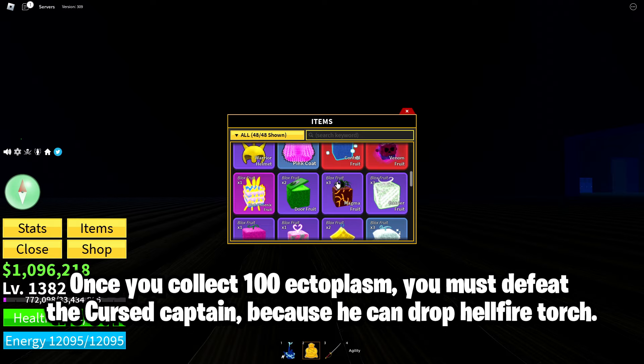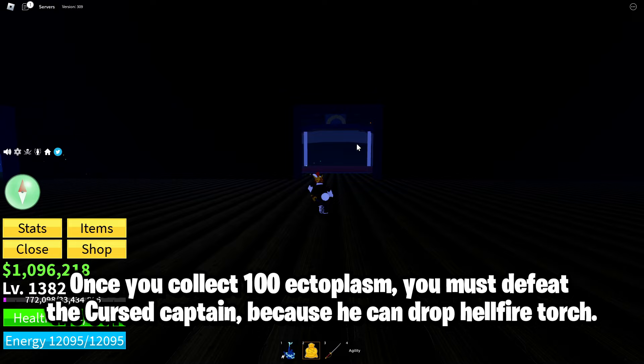This is how you can check Ectoplasm in your inventory. Once you collect 100 Ectoplasm, you must defeat the Cursed Captain, because he can drop Hellfire Torch.